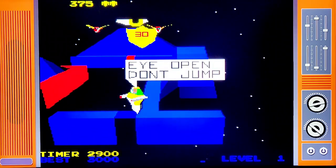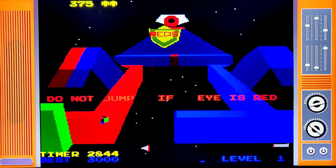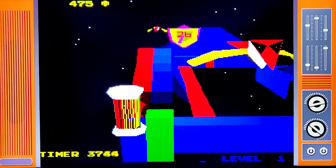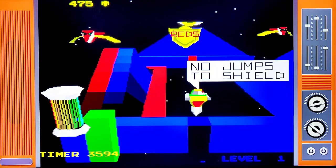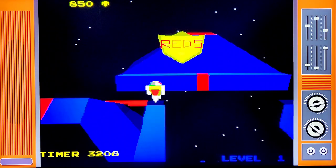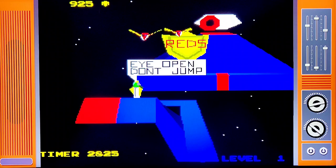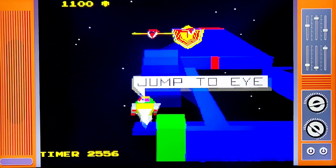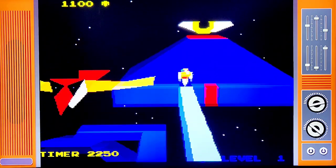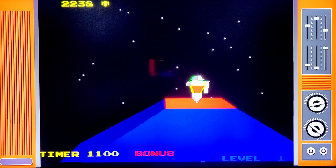It says we need 30 reds. I jumped and the eye was open — too busy talking, not enough playing, but I'm going to do a lot better now. You're fine on land; it's when you jump that the birds can get you and the eye can get you, but you can shoot the birds. Eight reds left — bam, just did it! Now we can jump to the head of the table and shoot the eye — bam, level one completed just like that.